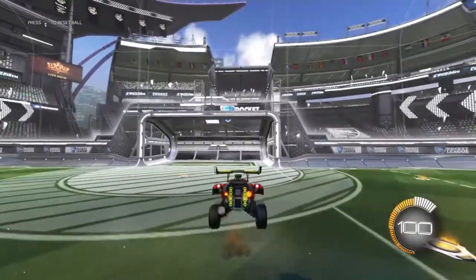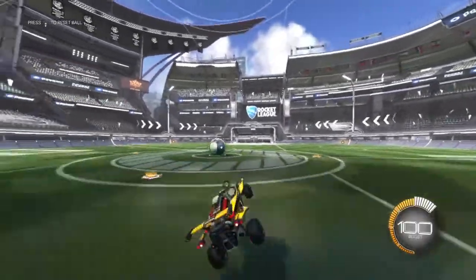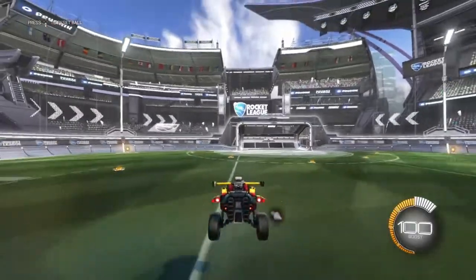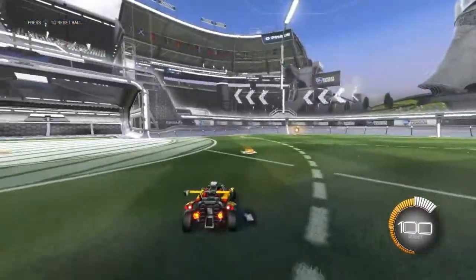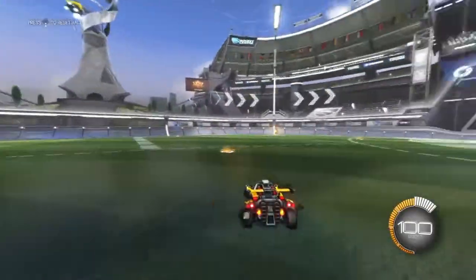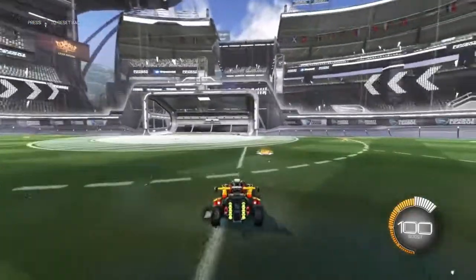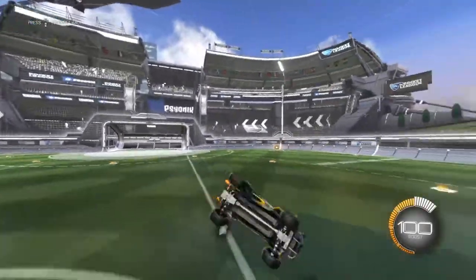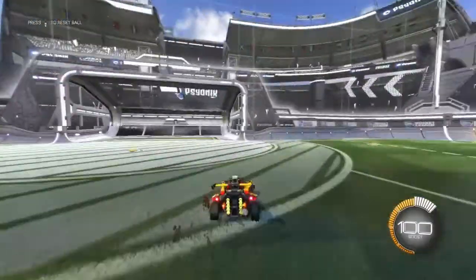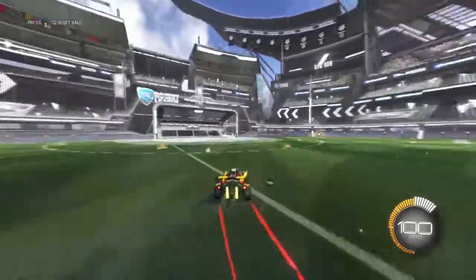We're going to go step by step again. First step: jump. Second step: jump, diagonal flip. Once you get that down going down the field — jump, diagonal flip, cancel. Then the full sequence: jump, diagonal flip, cancel, boost — and now you're gone. That easy.